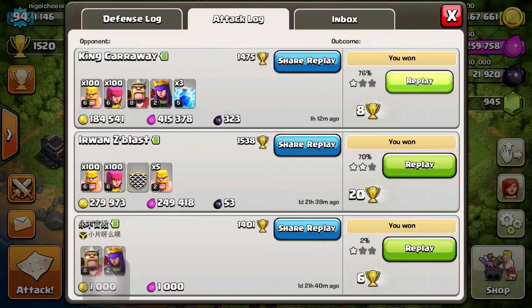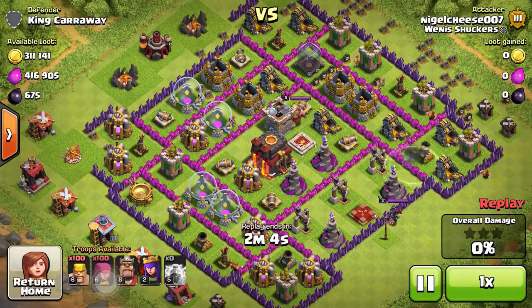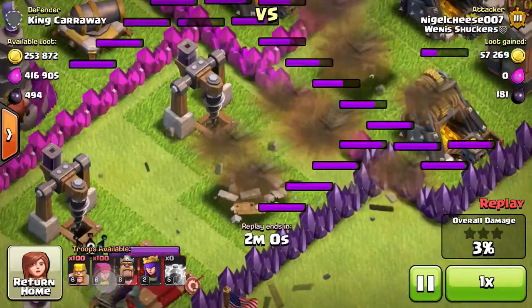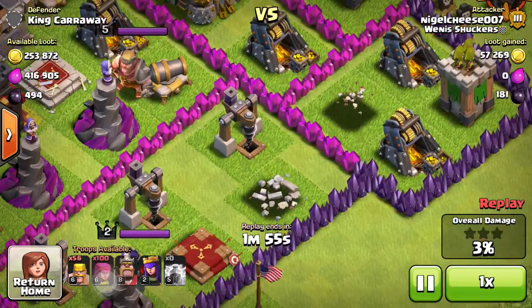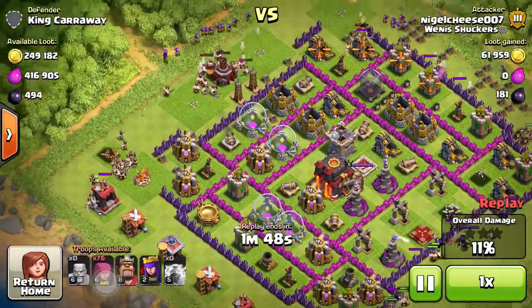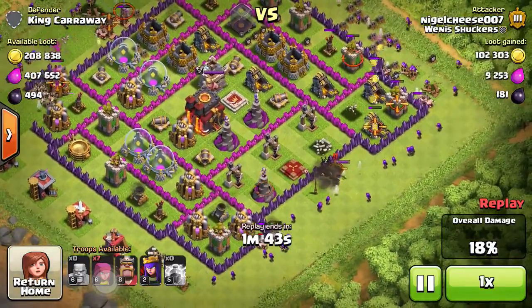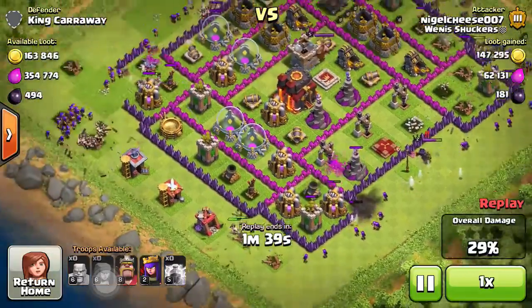Next raid I just got about an hour ago on this juicy Town Hall 10 — again, a rush base. Collectors are basically full. Look at that loot — over 700,000 loot. I basically spammed down three lightning spells to take out that wizard tower and mortar there. And again, I'm just spreading out my Barbs and Archers. I had to spread them out a little bit thinner, just because of how big his base was, along with the Archers.